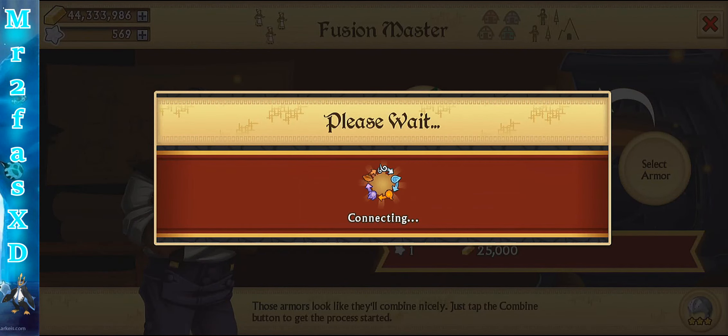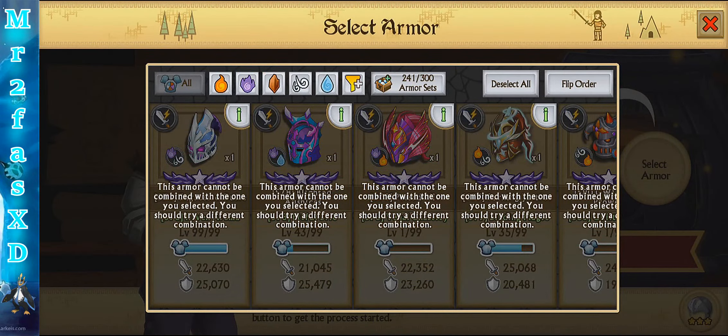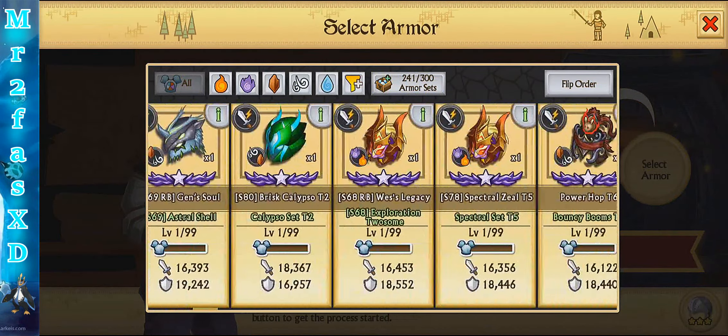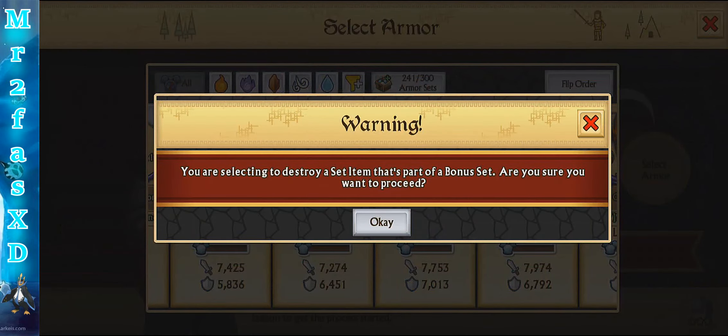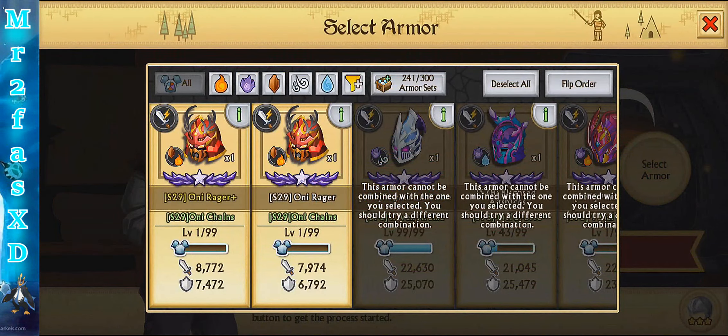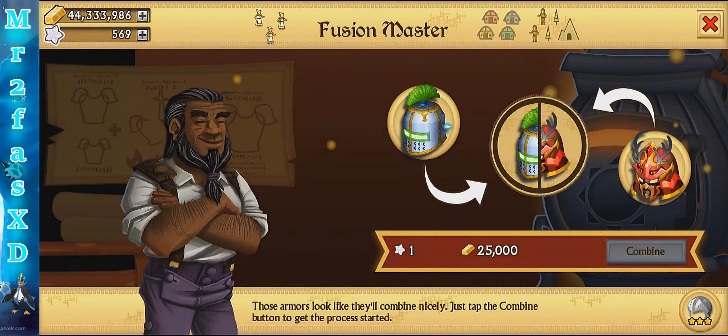Come on, this one at least, right? Holy crap. Okay, what do I do with those armors then? If they're like that, this one I fused before so it has to be okay. Good to know.